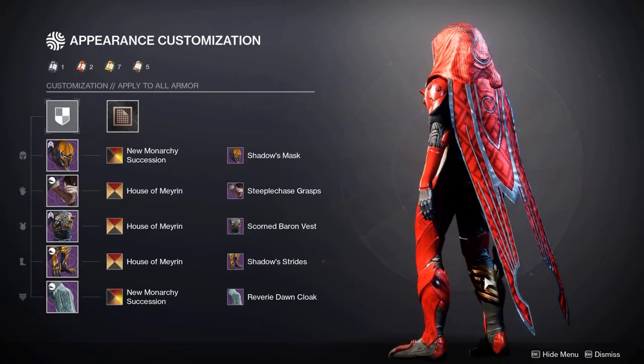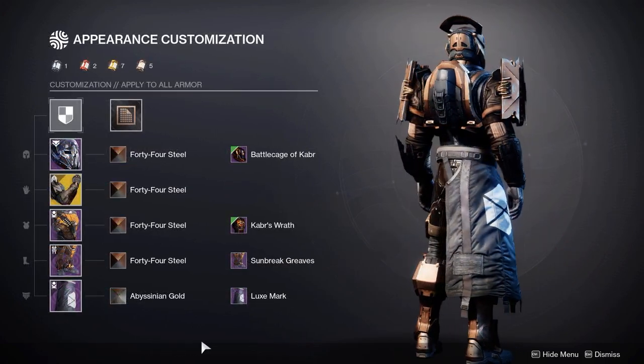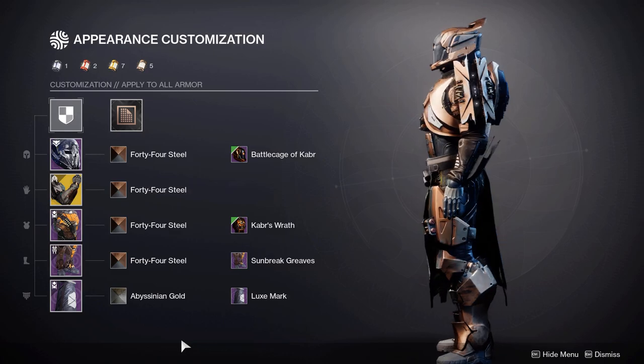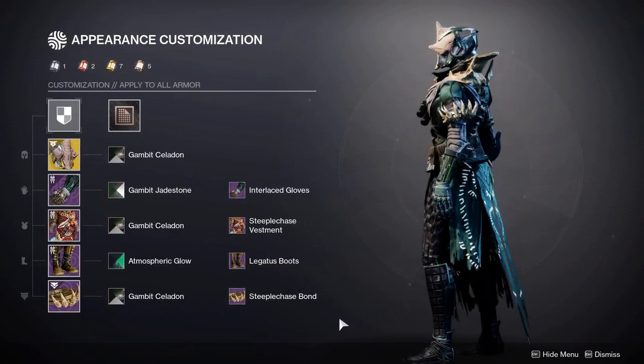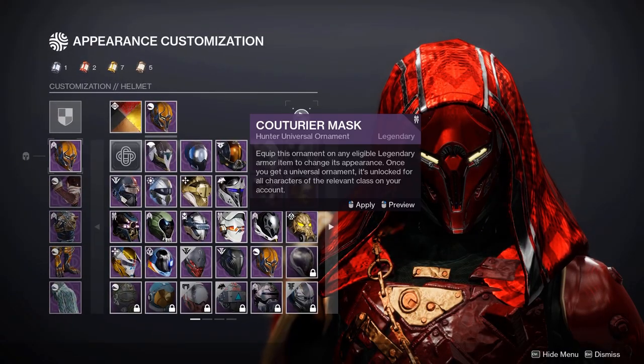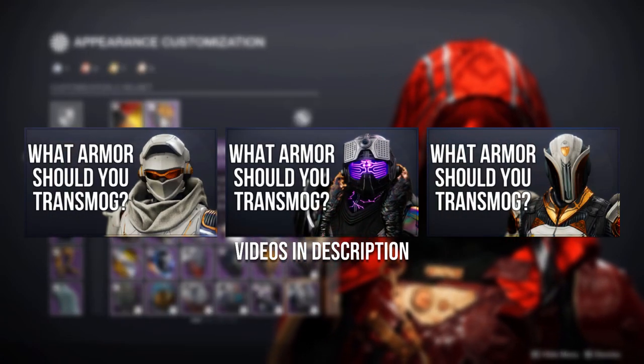Something I also aim to do with most of my fashion, and I think everyone should try, is to use at maximum two pieces from one set. This will really help you get better at mixing different pieces together. It's great that we have the transmog screen now so it's so much easier to see what you've got. And if you aren't sure what to transmog, I have made videos for each class as well.